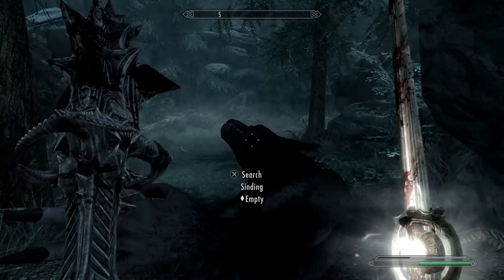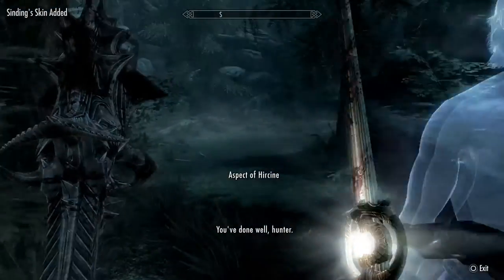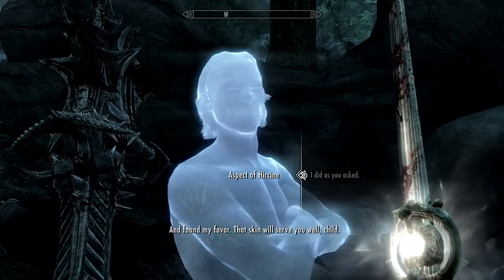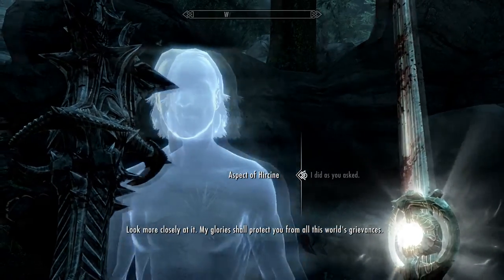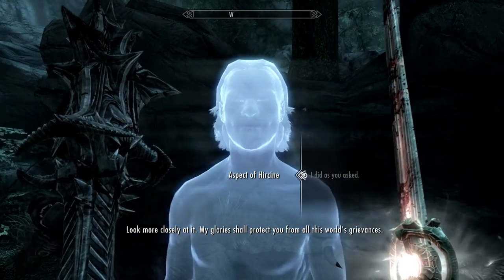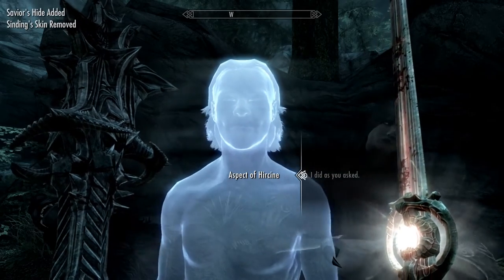That's all you gotta do. Then it gives you the option to 'tear the skin from Sinding's body' — even though it says empty, you push yes. Then he will pop up. 'I did as you asked.' 'That skin will serve you well, child. Look more closely at it — my glory shall protect you from all this world's weaknesses. Good hunting.' So you take the skin and he gives you the Savior's Hide.